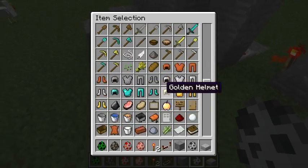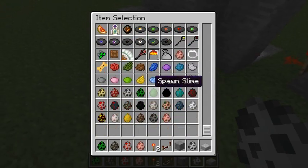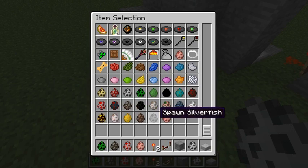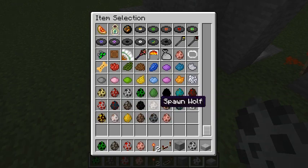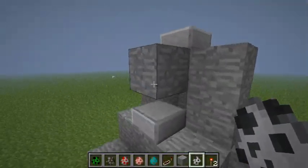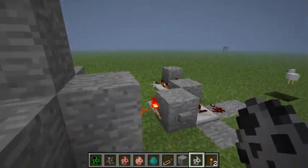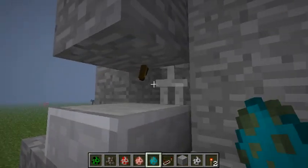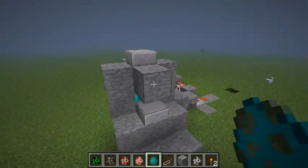With zombies you would need that extra tick. It's pretty nice because you can control it all with just four of these repeaters. Of course it's a bit different with endermen - since endermen are different, I need 33 ticks for them to die. I'm going to show you that.